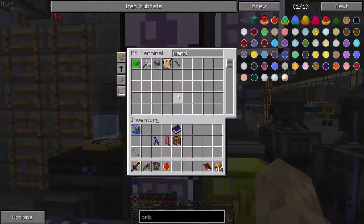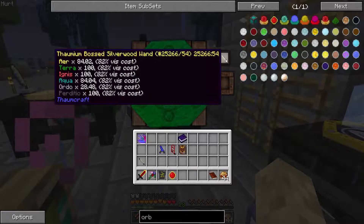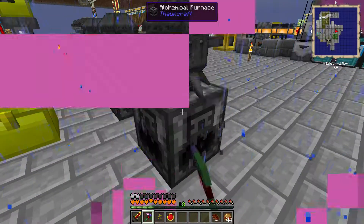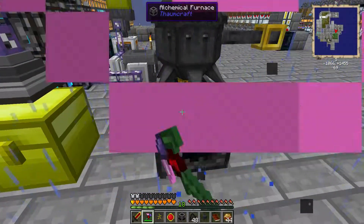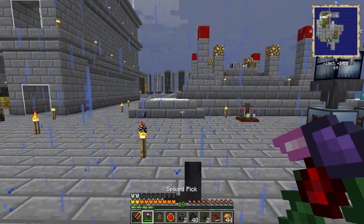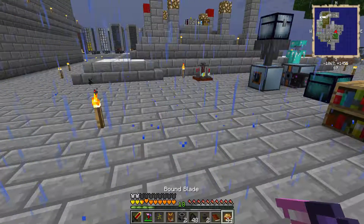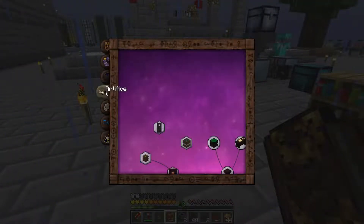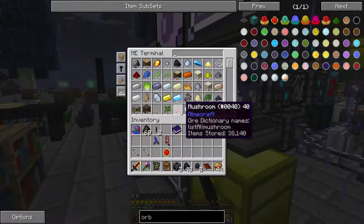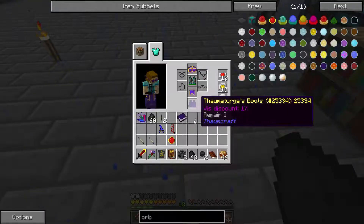Let's take these guys over here. To make — let's get our thauminomicon out. So we're going to need to make lamps — lots of lamps, and I want a few extra anyway. So artificing — we want to go this way to make the arcane lamps. Oh, it's a crafting table thing. Okay, so it's an amber block, iron, a daylight sensor, and niter.